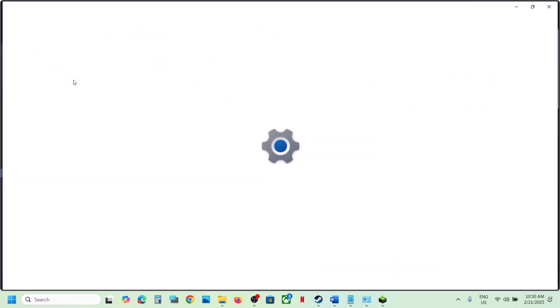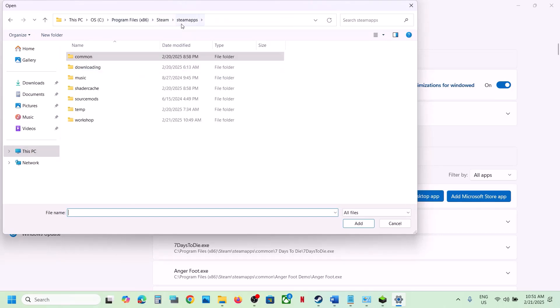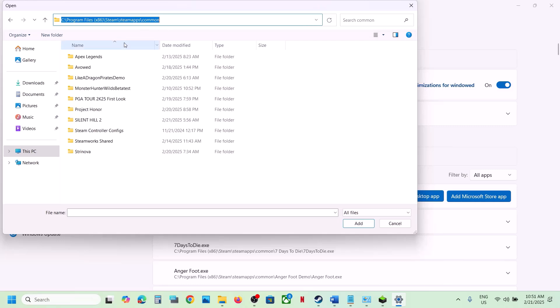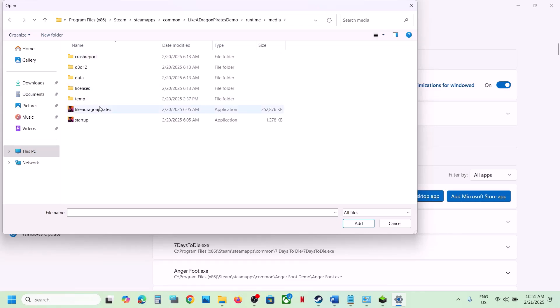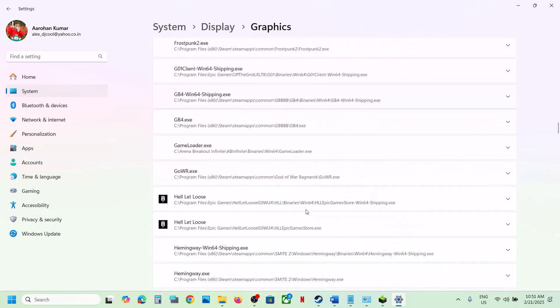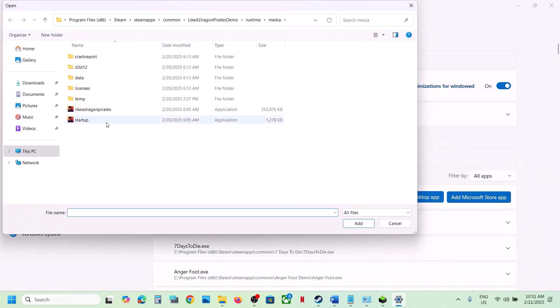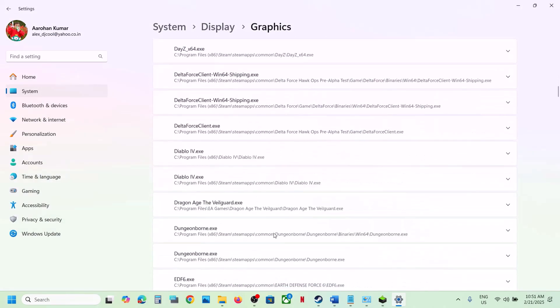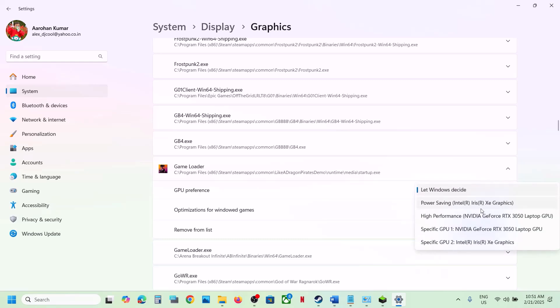The next step is to run the game on the dedicated graphics card. Type 'graphics settings' in the Windows search box, go to Graphics Settings, and click Add a Desktop App. Navigate to the game installation folder, open the game folder, the runtime folder, the media folder, and select the game exe file. Click Add. Once the game is added, scroll down, find it in the list, click on it, and select High Performance. Repeat this for any other exe files in that folder.